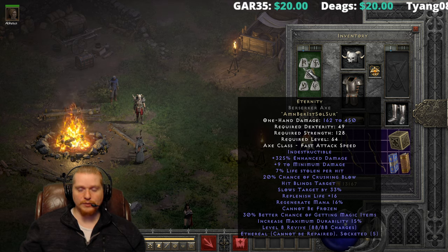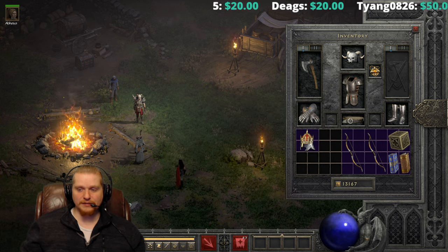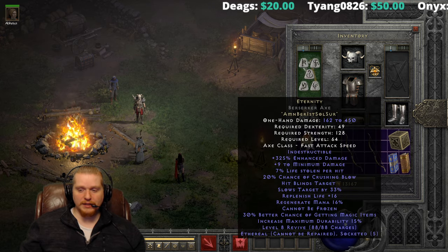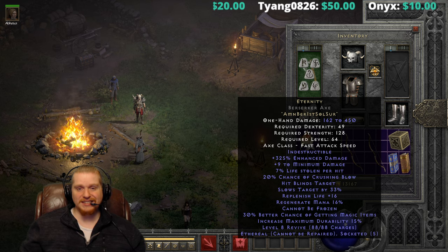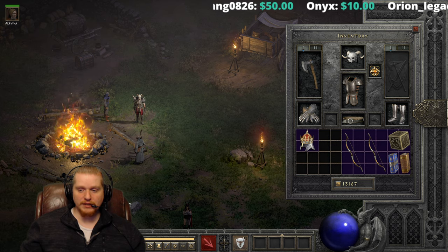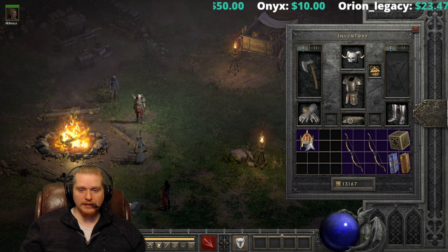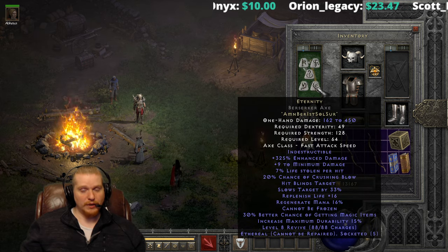The Burr and the Sir rune are really the more expensive runes in that, and of course the Ist rune is a little expensive too. It's capable of being made in all melee weapons, and it also has the indestructible mechanic, so there's no reason not to make this in an ethereal item. You definitely want to make this in an ethereal item, whatever the weapon may be.